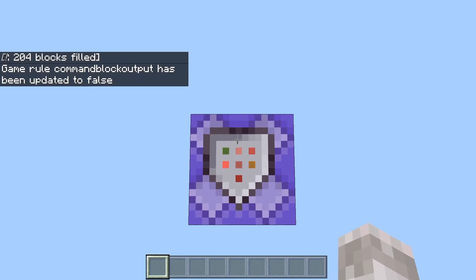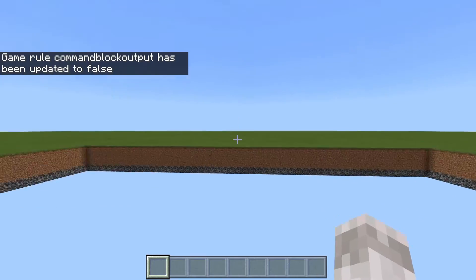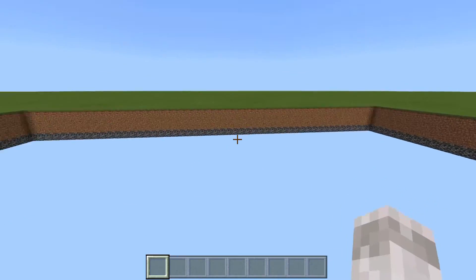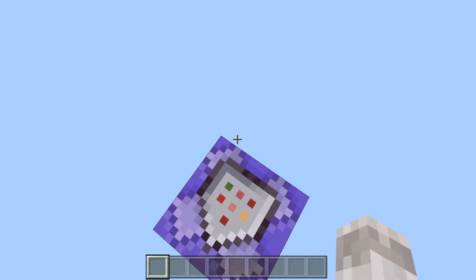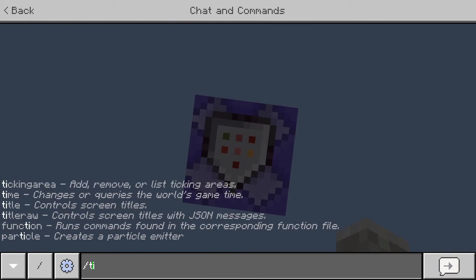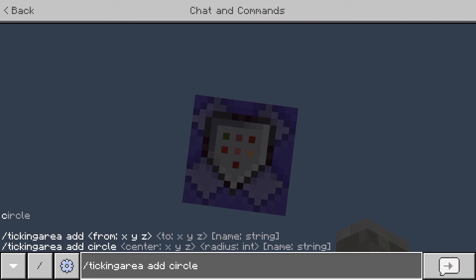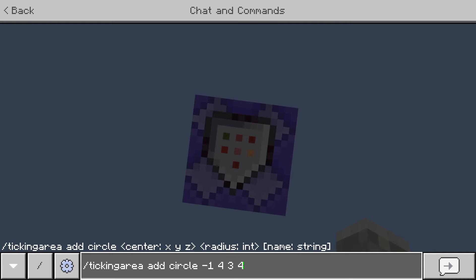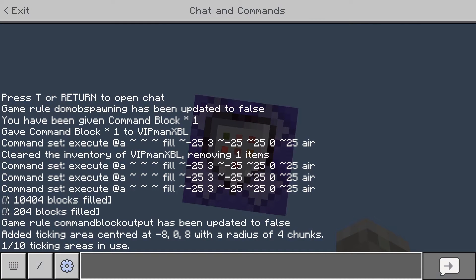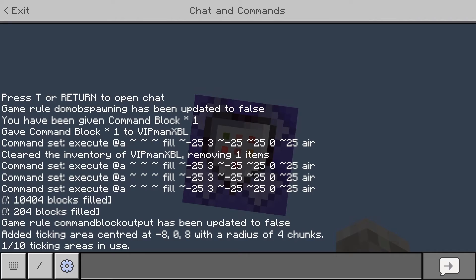The second thing you need to do is set up a ticking area. If you go over to an area of the world, it won't work if there's no ticking area, because if you're not near the command block, commands won't work. So stand on the command block, face down, and type slash tickingarea add circle, then the coordinates where you're currently standing — tilde tilde tilde — then four. This will create a ticking area. As you can see in the chat, it says a ticking area has been created and one out of ten ticking areas in the world are used.